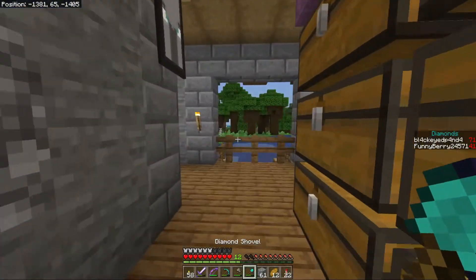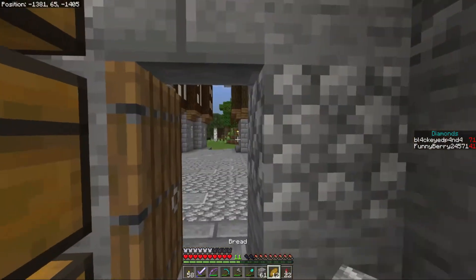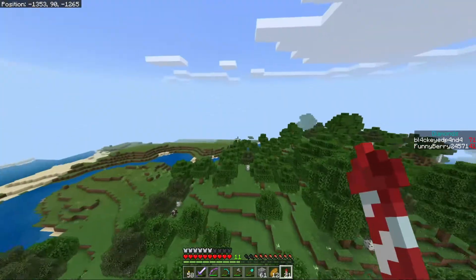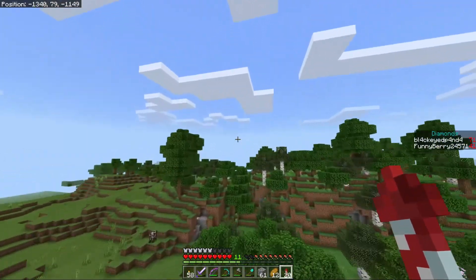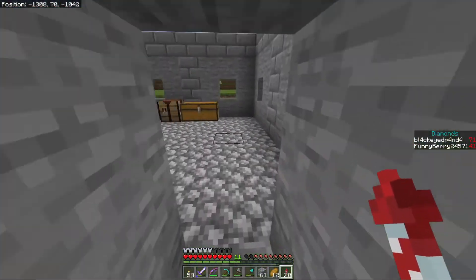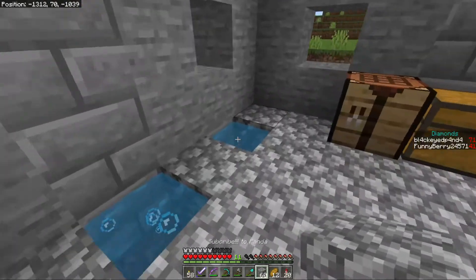There's a pathway going off this way for my tree farm, but that's not what we're doing right now. What we need to do is put this in here and change the name of it — we're going to put it to 'Subscribe to Panda' because everyone needs a subscribed name block. This is actually going to make up my filter for my new auto sorting system. I have a nice big auto sorter down here now.